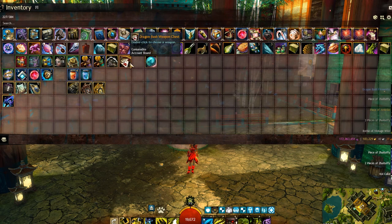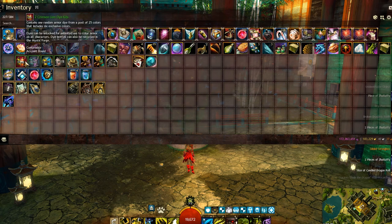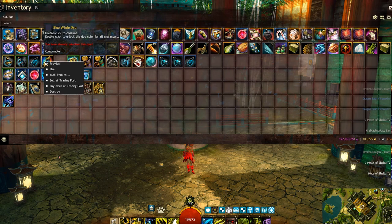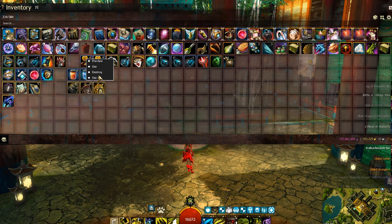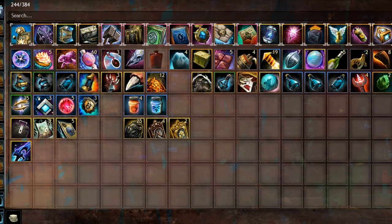Nothing too special, just regular stuff. I'll open these dies as well. Got one rare blue whale die — 2 gold, which is usually the average price of the exclusive dies you get. Just regular material stuff. I don't think I got anything special, just regular loot.